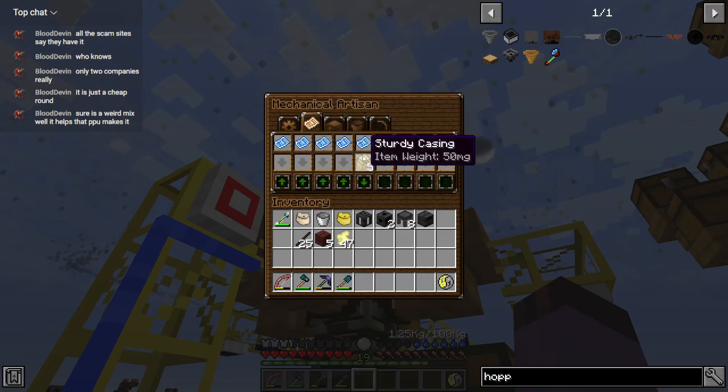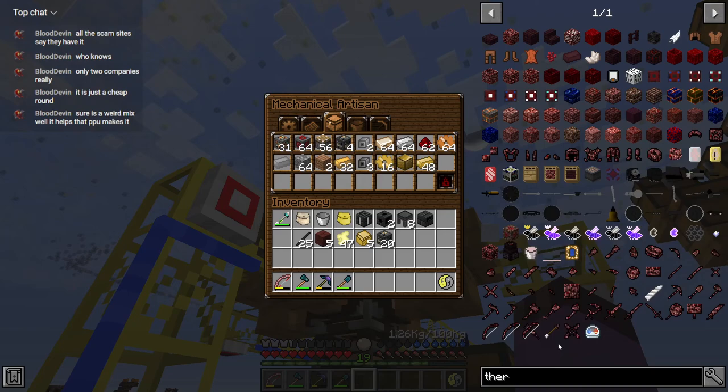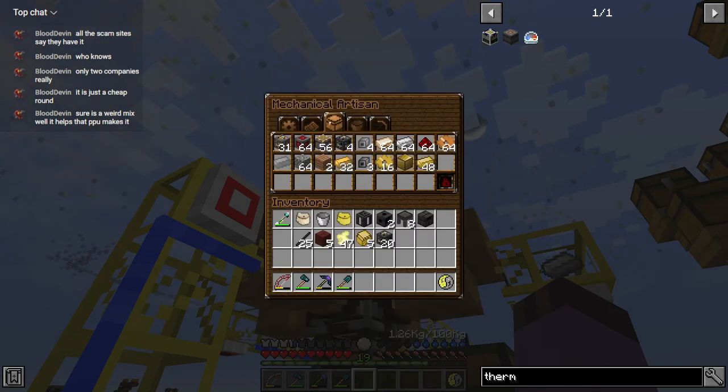I guess in the meantime I can work with what I have. So for that I'm going to need 20 heavy engineering blocks, I think. Let's see — thermionic. And that's tin.